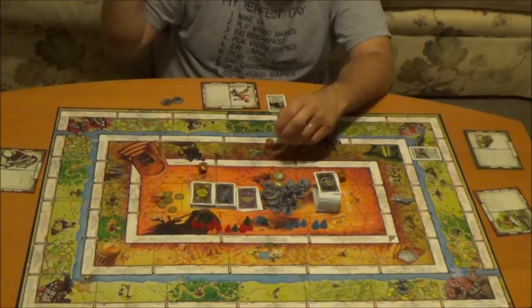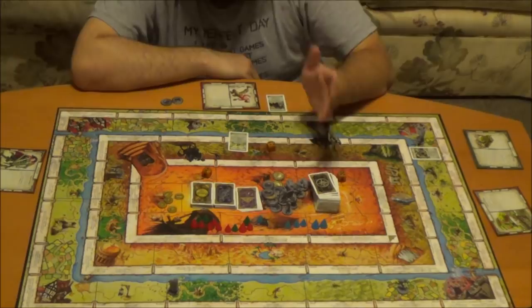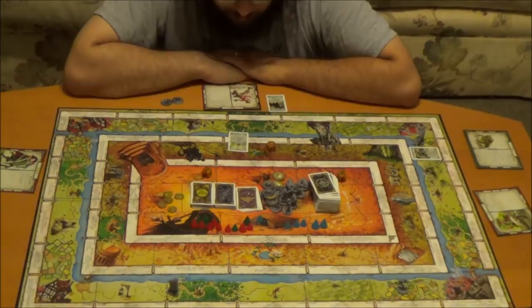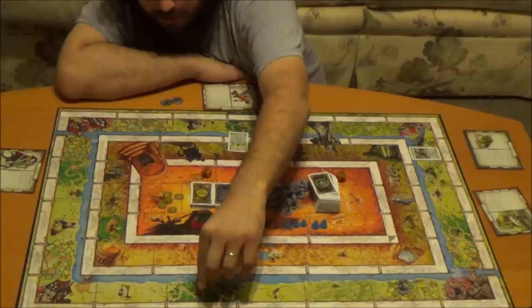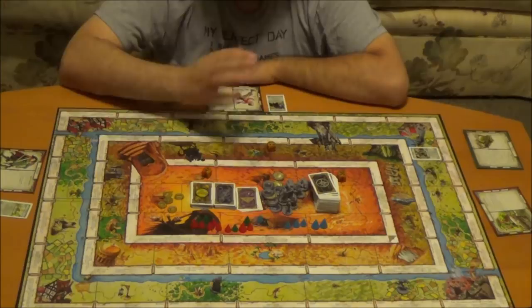Next we're going to do the Warrior — he's going to move two. This also says draw one card, so you draw a card. In this case it's a follower. Followers — you can have any number of them and they grant you additional abilities. In this case, you need not roll a die in the forest unless you wish to; if you choose to roll, you must accept the result. You may also evade creatures and characters in the woods. So if you're at the woods and someone comes to attack you, or you reveal a creature card there, you can evade the creature if you don't want to fight it — it can be useful in different circumstances.